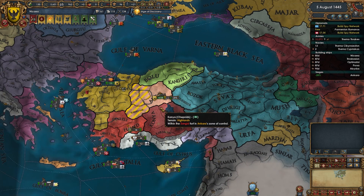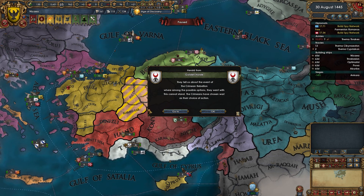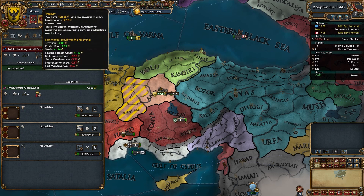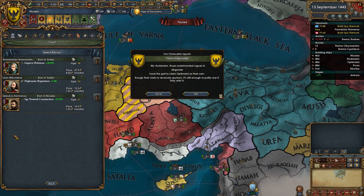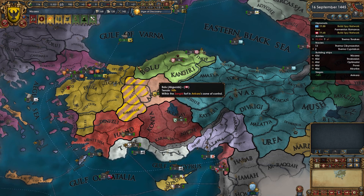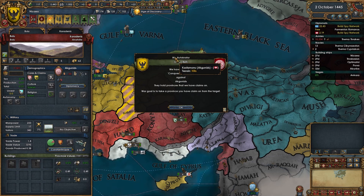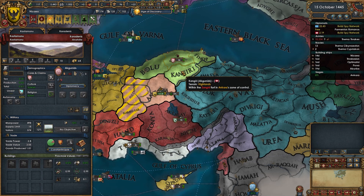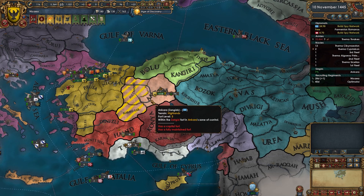As soon as these guys get into a war, we want to make sure we're able to take advantage of it. Let's focus on military and get spy network built up — that'll help us get claims on them. I'll get a claim on these two provinces and attack them as soon as I possibly can.